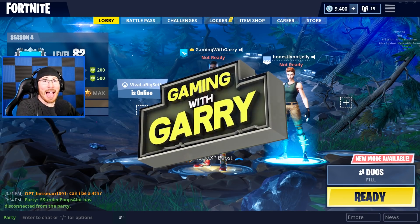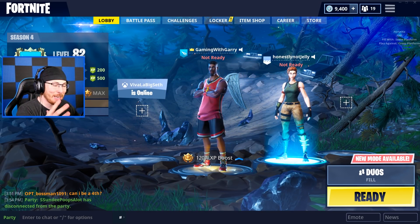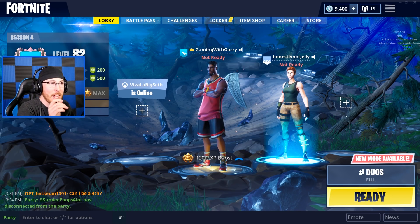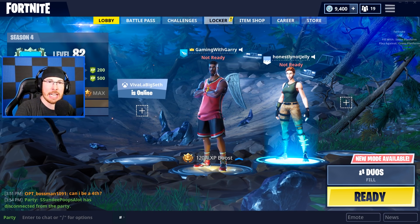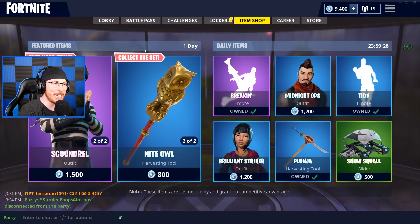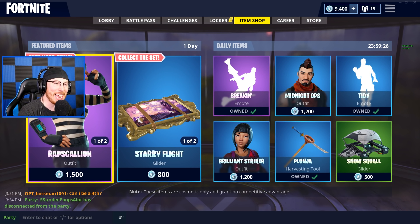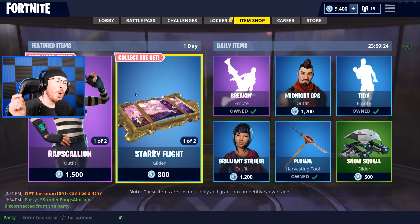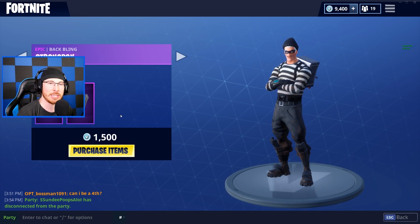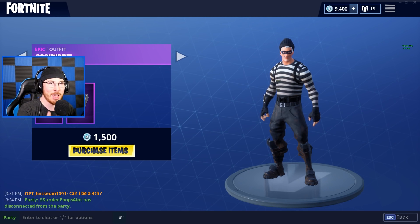What is going on guys, welcome back to my channel. Today is a big day because it's item shop day. The other day I uploaded a video about all the leaked items, and it just got super delicious. Check out the item shop — we got the Scoundrel and the Rapscallion with their Starry Flight and the Night Owl. Of course, like every single update, we have to buy all the skins.